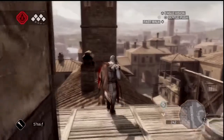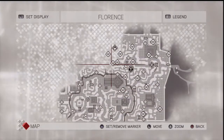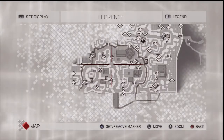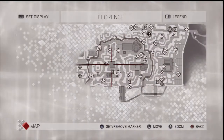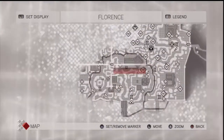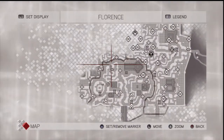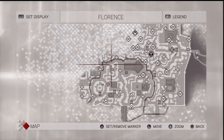Now what we need to do — because we've just lost our codex page marker — where are we? We can head back up to that viewpoint. Leonardo's house is like here, right? Can he do something with this thing for us? Because I don't know — that's my big problem. I don't know what to do with these codex pages.